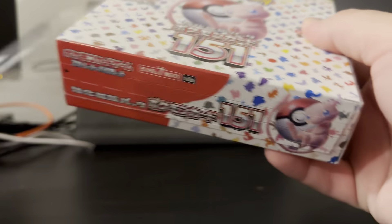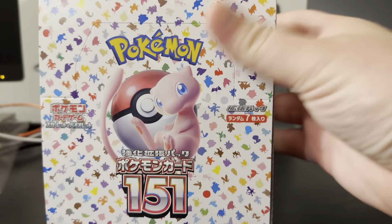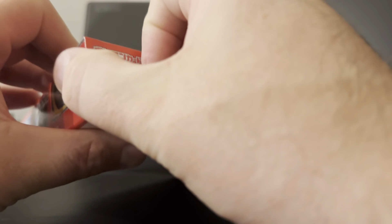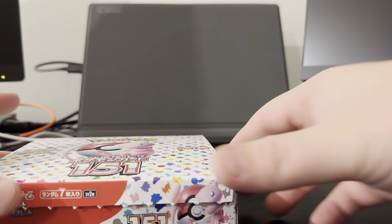What I want is just the Blastoise — just after the Blastoise. These are the ones that have the little pull tab now. Let's do that.